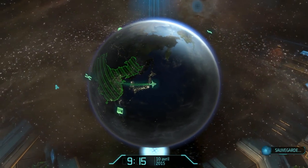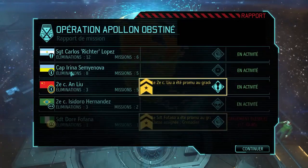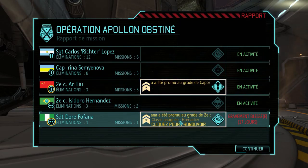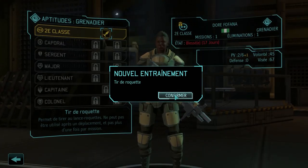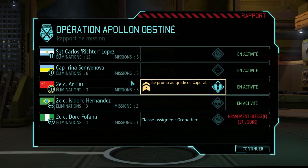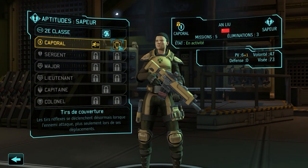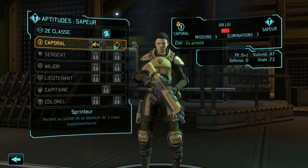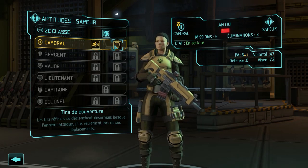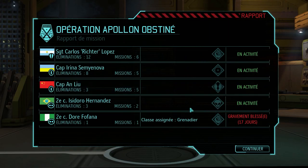Moving on — we know this. Fofana, I think she's going to spend some time in the infirmary: gravely wounded, 17 days. Soldier Fofana — she's going to be a beast. We could find her a little nickname if she survives. Corporal for a new recruit. She's a sapper — I used to say support for the grenadier but it's really the sapper class. Sprint, three extra cases, and covering fire. Not bad — there's also Quickdraw. Let's take that.